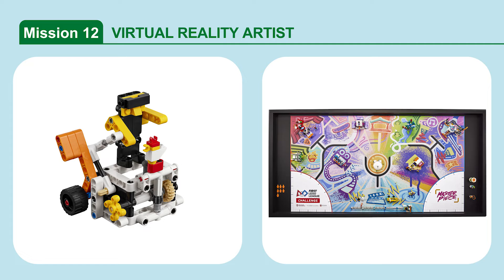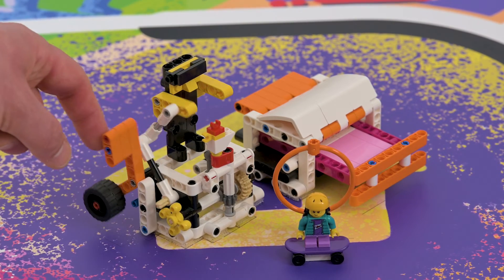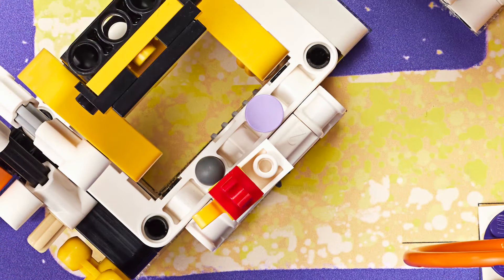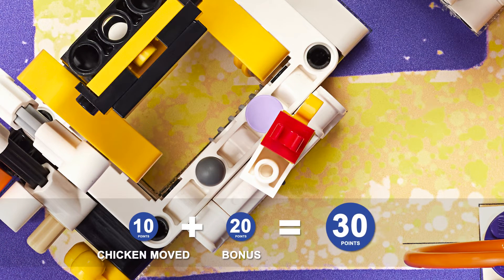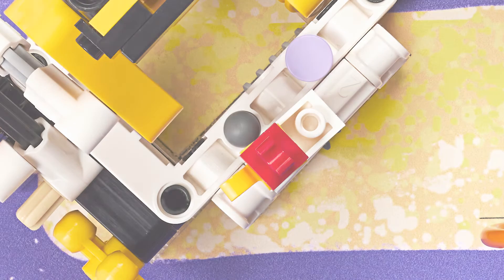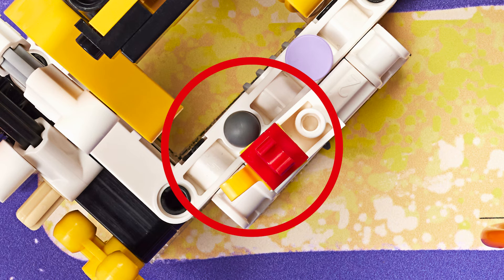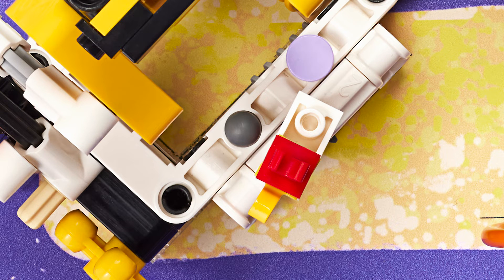Mission 12: Virtual Reality Artist. Trigger the model repeatedly to create an artistic sculpture. The mission is scored if the chicken is intact and has moved from its starting position. For the bonus, the chicken must be over or completely past the lavender dot. Note that there is a slight gap between the chicken and the gray knob, which may make it difficult to differentiate between a reset position and a model that was actuated one time. In these instances, be lenient with the teams. When in doubt, use the benefit of the doubt.